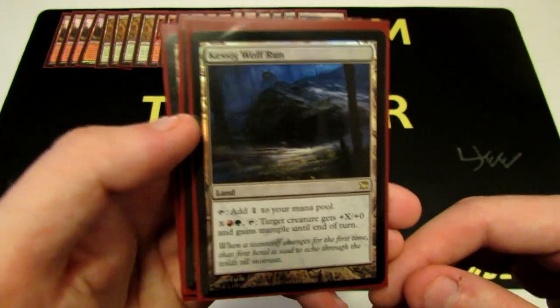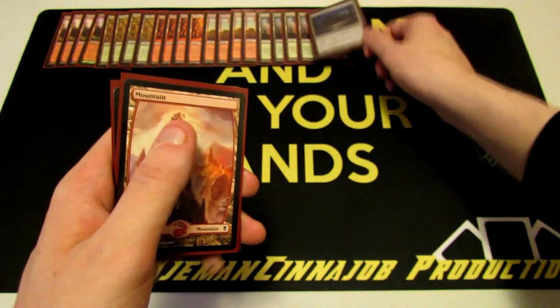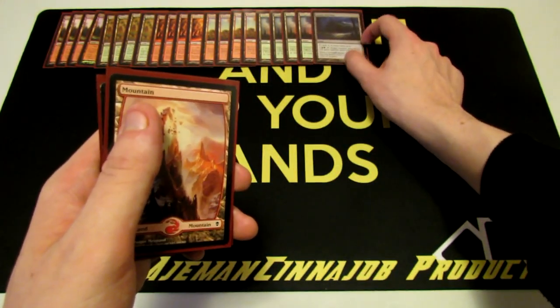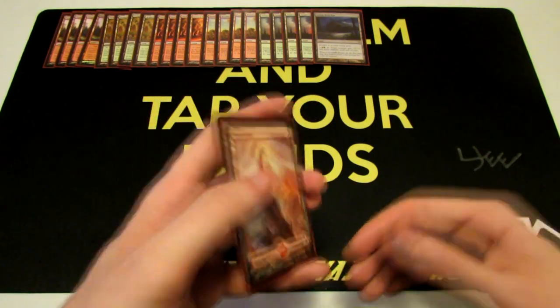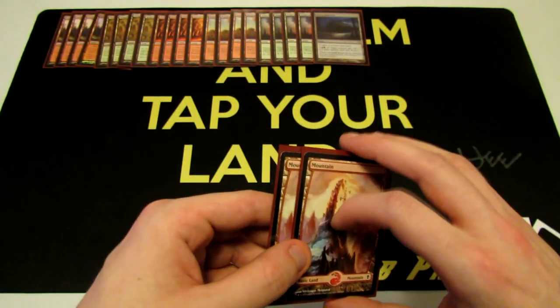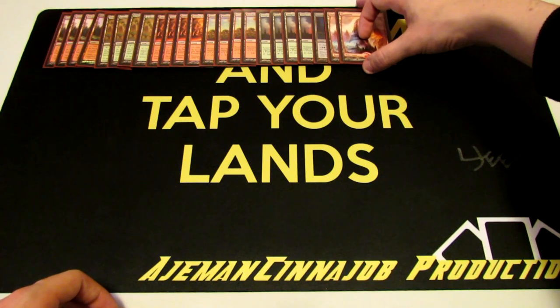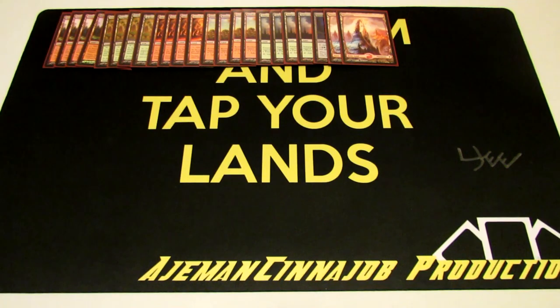We just have one single Kessig Wolf Run to siphon mana in the mid to late game. We can swing alpha and have a big bulky creature that gets a +X/+0 buff depending on how much mana we put into it, plus trample. We also have two basic Mountains. Out of the mana production, red and green are definitely the most stressed — those are the two main colors in the deck, though white is also fairly prominent.